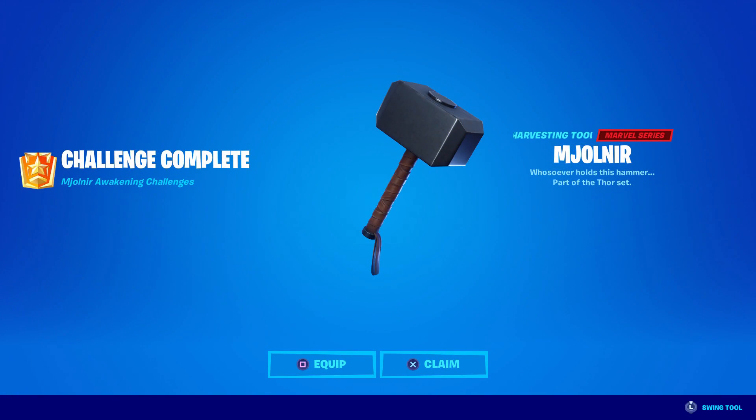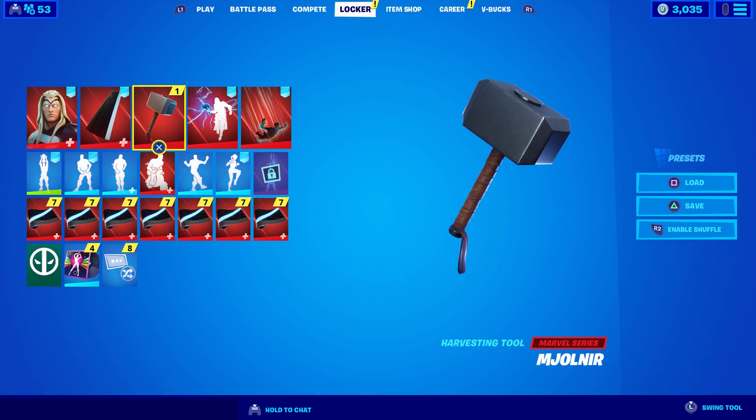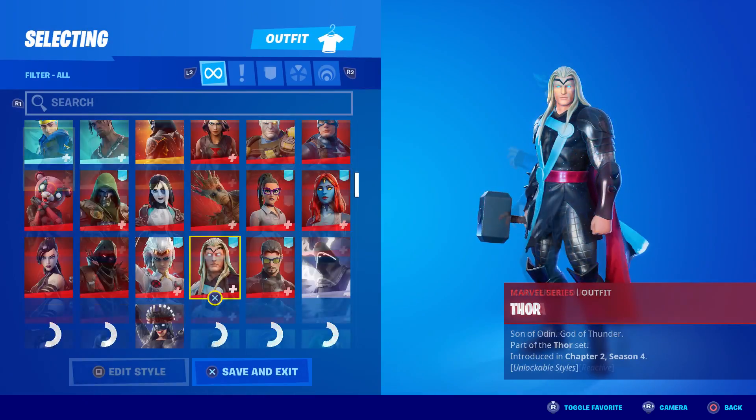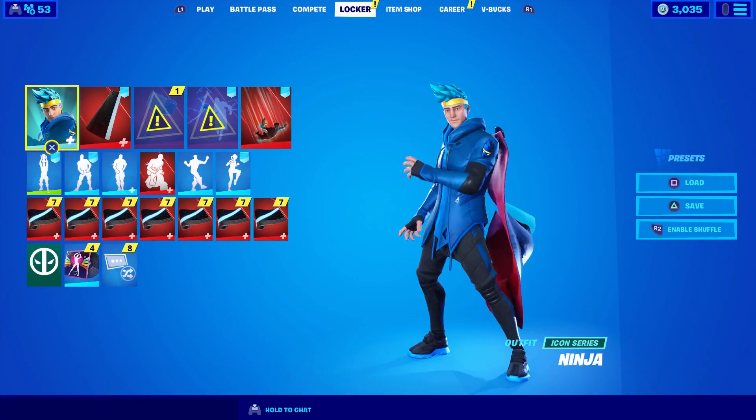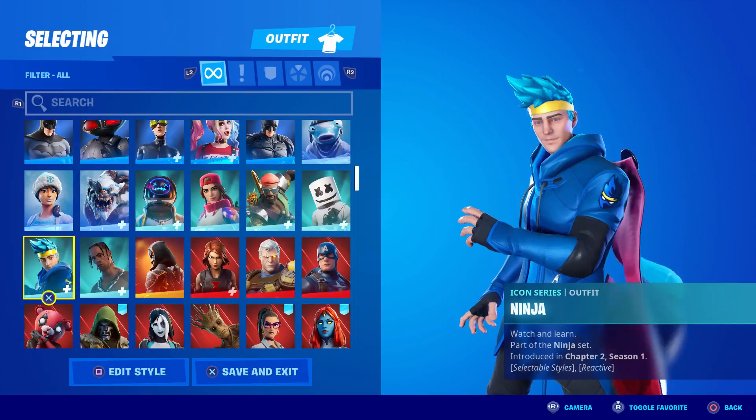You get Mjolnir after you complete that challenge. When you go to it in game, you can see in the bottom right it says it appears as the default pickaxe when not equipped, along with a worthy outfit. Let's see who's worthy — I'm going to put Ninja on and see if it works. It does not — Ninja is not worthy.